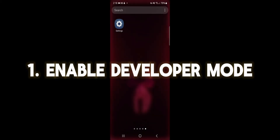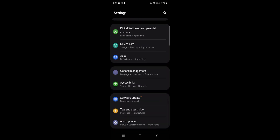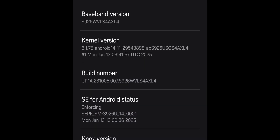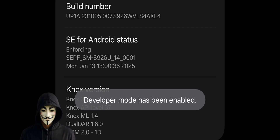First, we need to enable developer mode, which is typically done by going into your settings, then into about phone, then software information, then you tap your build number a bunch of times, then you are in developer mode.